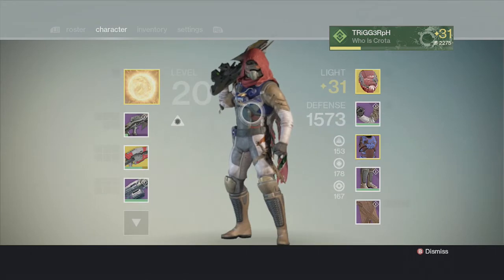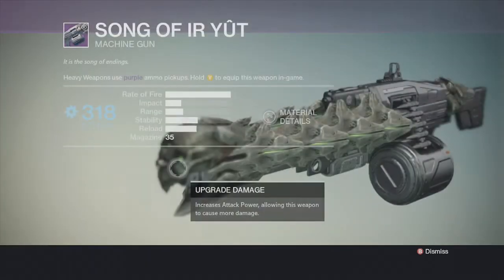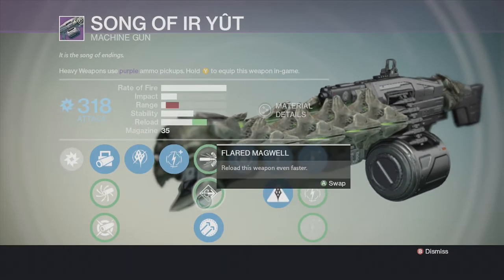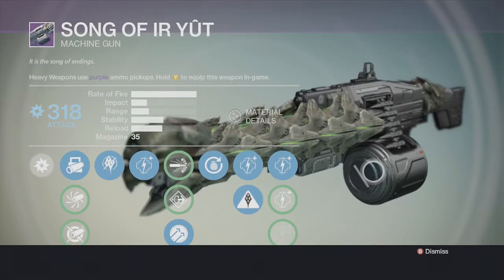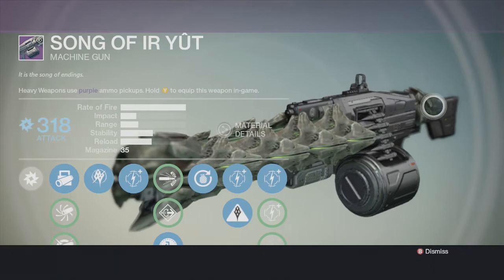Hey, what's going on everybody, this is Trigger PH and today I'm going to be talking about the Song of Erudite. This weapon we can get from Crota's End — they've gotten two of these already. This is a really cool weapon, I really like it a lot. I'm not a huge fan of heavy machine weapons, I'm more of a rocket launcher person, but this one I actually use quite a lot.